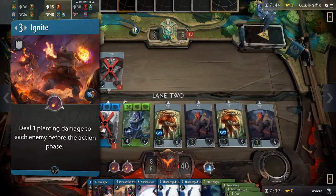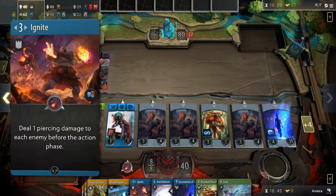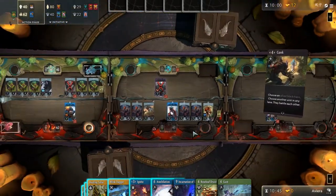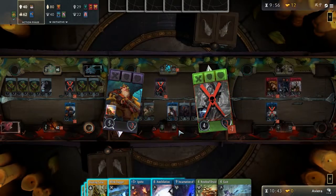Ignite is another card that usually flies under the radar. Sometimes you can stack them in a lane and your opponent will be forced to avoid it or spend removal there. Ignite's versatility is also in that you can put it in a lane that you are fighting for, or in a lane that you might be taking too much damage in. Furthermore, stacking 2 in a lane of the opposing Kanna will make it significantly harder for them to develop anything there.